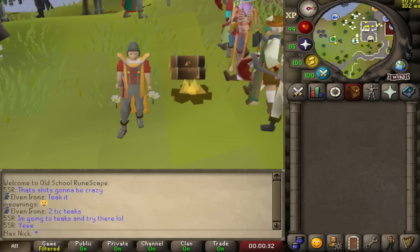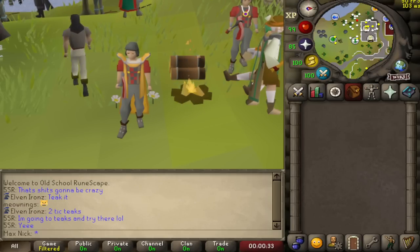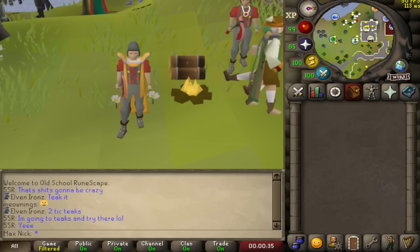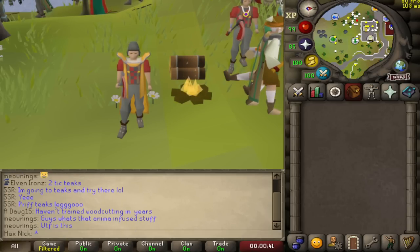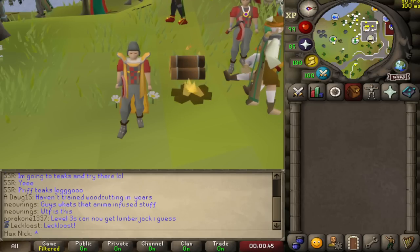Hello everyone and welcome to my forestry guide for Old School RuneScape. I do want to start this guide by saying that all of the updates of forestry have not come in this batch — there will be a second batch of updates within about a month. So just understand things like two-handed axes and some trees haven't made it into this update. But with that being said, let's get into what did come from this update.